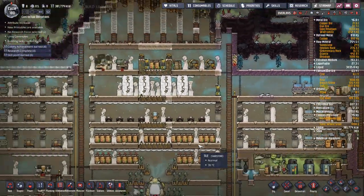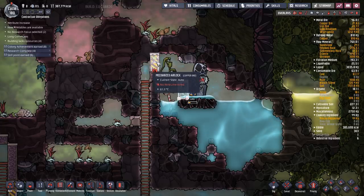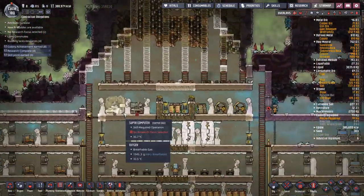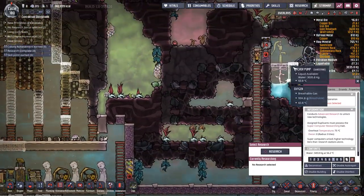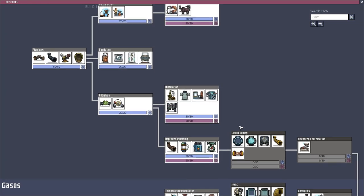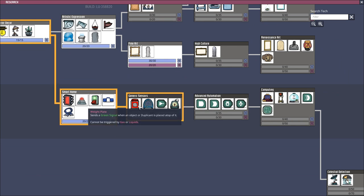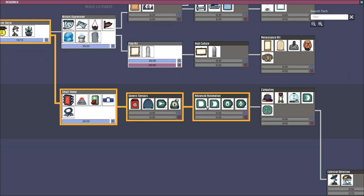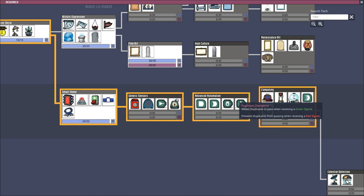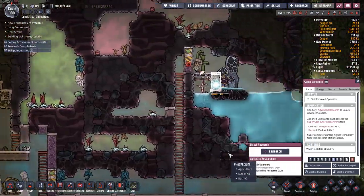Once Lucy finishes the analysis she can get some research going. For the Tower of Power I'm going to need a few things: generic sensors, a gas element sensor, and probably an AND gate or an OR gate. I think I'll get those three research items done. That's a whole bunch of research to complete.